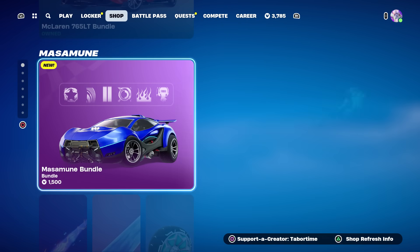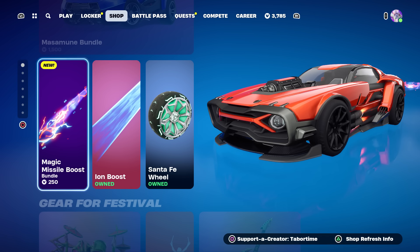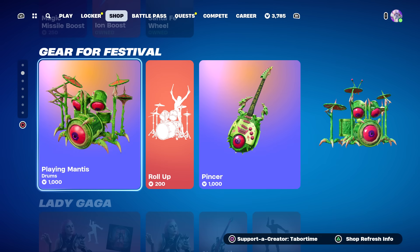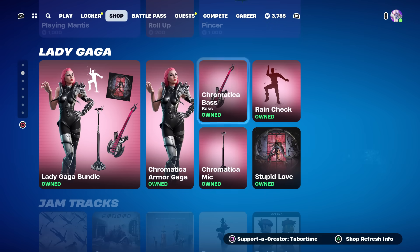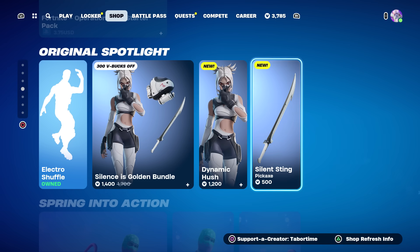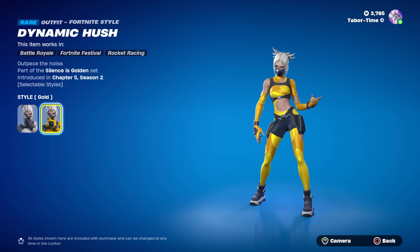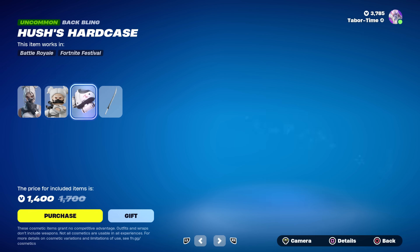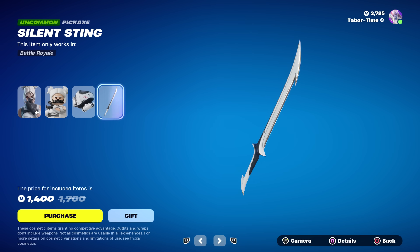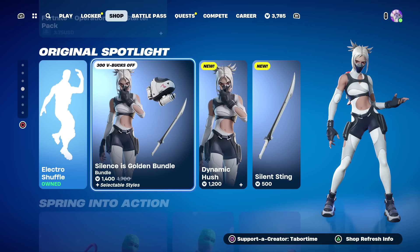They also updated the item shop. They added the Masamune bundle — a sweet car from Rocket League; if you already owned it there, you have it for free. There's a new Magic Missile boost, some new Festival gear including the Playing Mantis. They also added the Silence is Golden bundle with Dynamic Hush and the Silent Sting pickaxe. She has a gold style which is awesome — 1400 V-Bucks and you also get the LEGO version. Unfortunately the back bling and pickaxe don't have a gold style, just the skin.